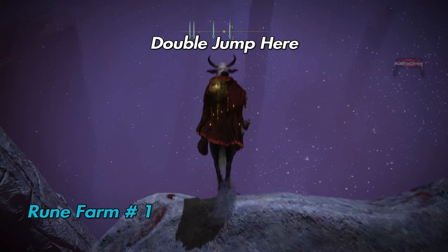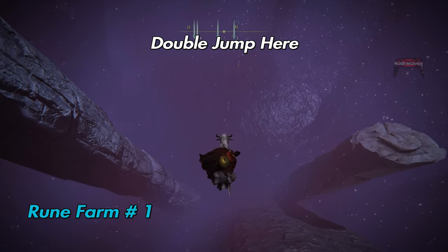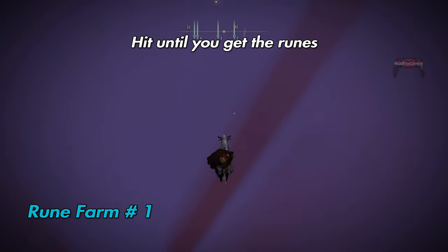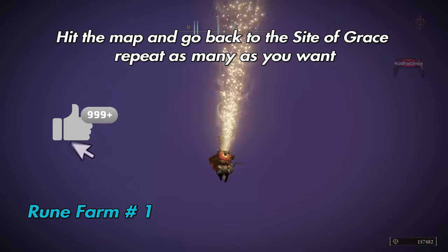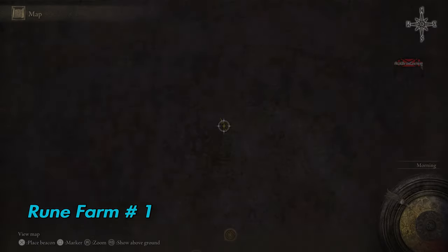Once you're ready, double jump here. Now you have to attack all the way down until you get the runes. Then open your map, go back to the site of grace and repeat as much as you want.